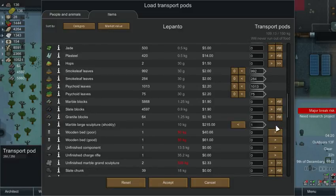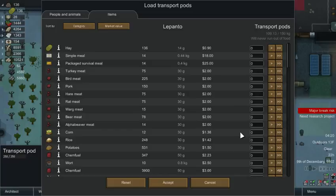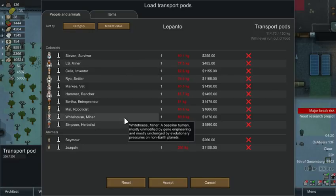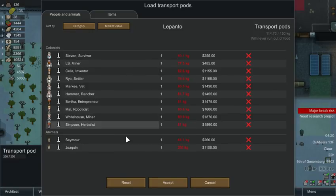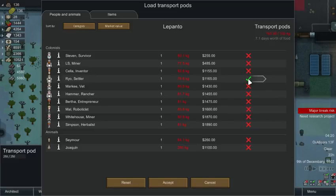We've got smoke leaf and cycloid leaves, large sculpture. We'll never run out of food but we do need to take foods with us — we'll take 14 packaged survival meals. When we get there we can probably get more. There are a couple characters I don't really care if they go — one is this alcoholic guy right here. He can go.